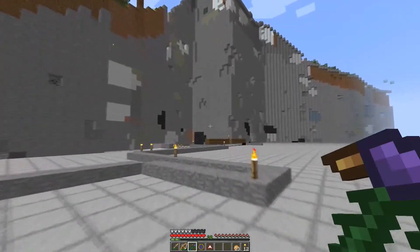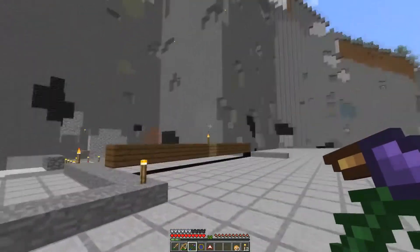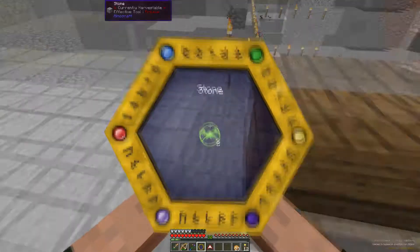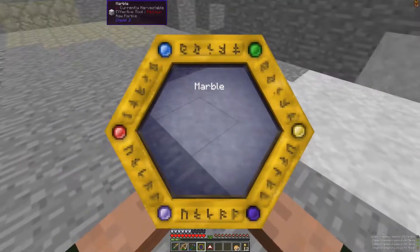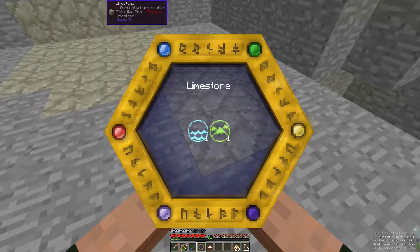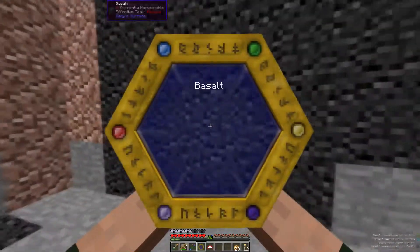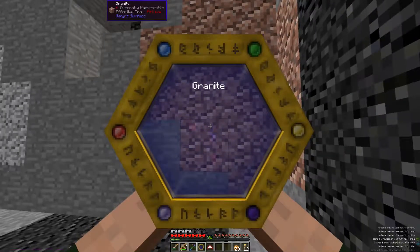I couldn't do it at the time because I thought it didn't have all the color fragments, which apparently I never needed anyway. So I never really got as far as I wanted to. Stone — yay. Cobblestone — yay. Marble — no to marble. Limestone. We got basalt and whatever the hell that is. Granite — no.